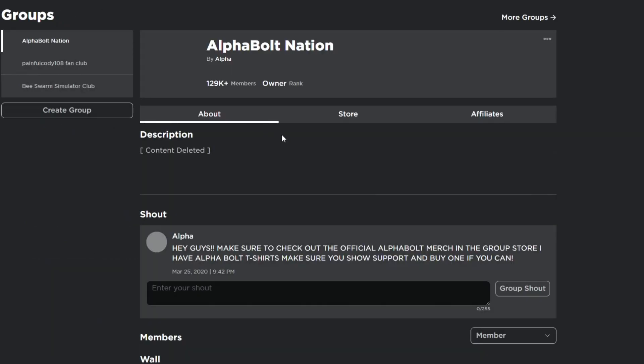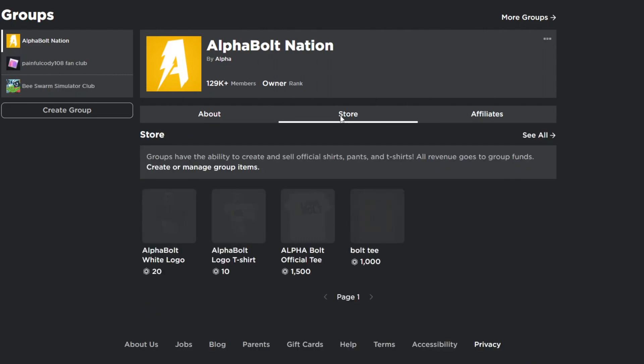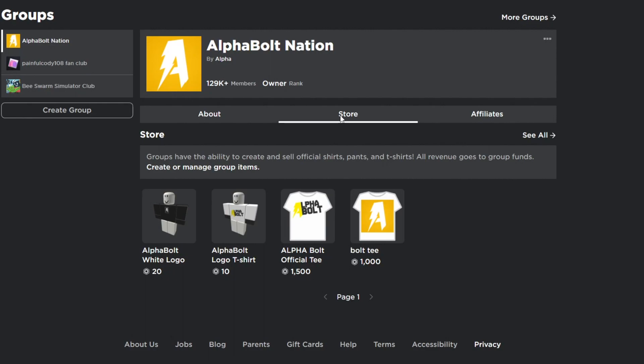Make sure you join my group called Alpha Nation — I give out Robux on a daily basis every time I upload. To enter the giveaway, you need to do three things: comment your name, like the video, and join my group. I also have a store inside the group with t-shirts for 10 and 20 Robux. Buying one can increase your chances of winning since I sometimes pick winners through t-shirt sales.